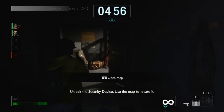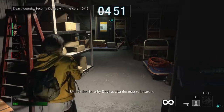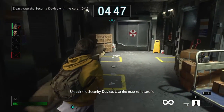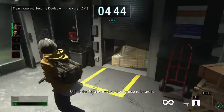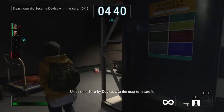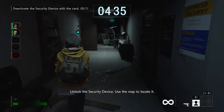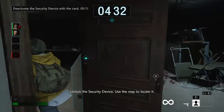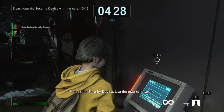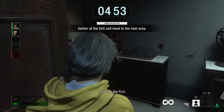Unlock the security device. Use the map to locate it. Head to the exit.